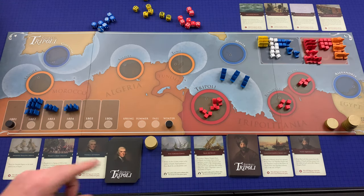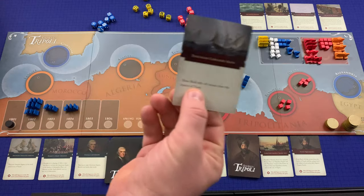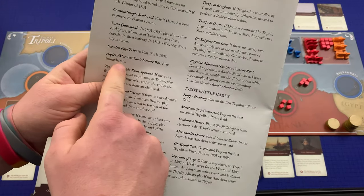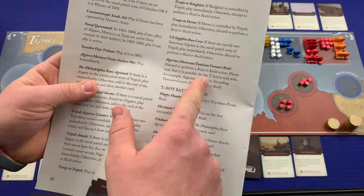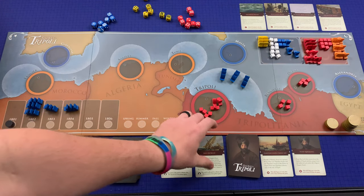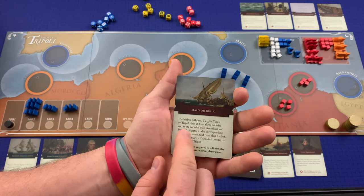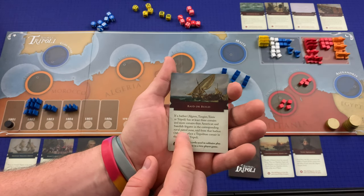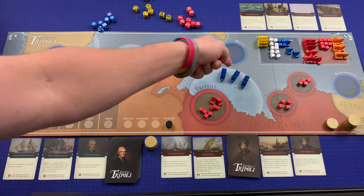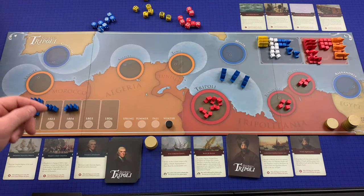We draw Tunisian Corsairs Raid. In solo mode, we discard it to perform Raid or Build. With Raid or Build: Tripoli has at least three Corsairs, but I have three frigates in the patrol zone — more frigates than Corsairs — so they build a new Corsair instead of raiding. That's their turn. We're now in spring of 1802; three frigates come out in Gibraltar and I draw six cards.